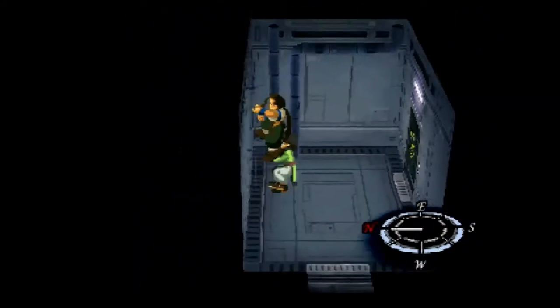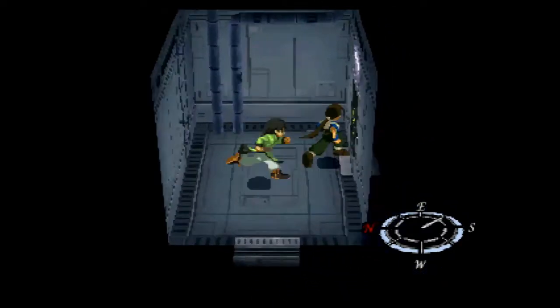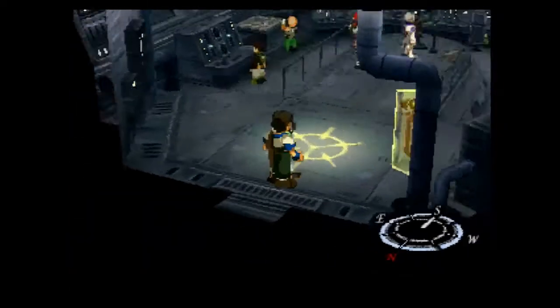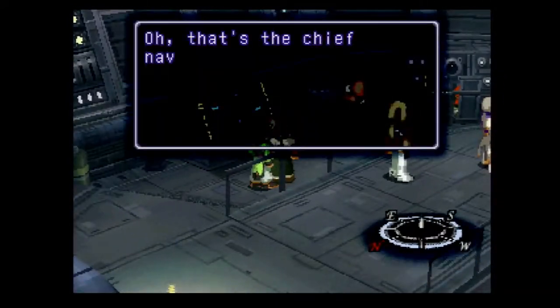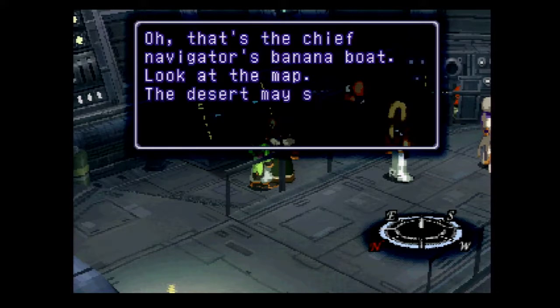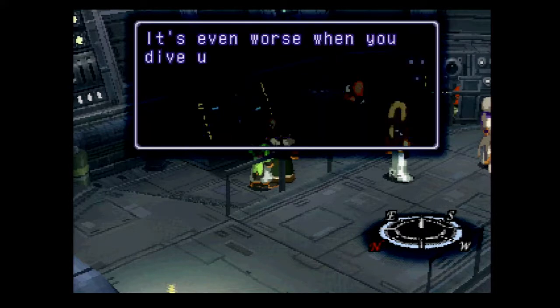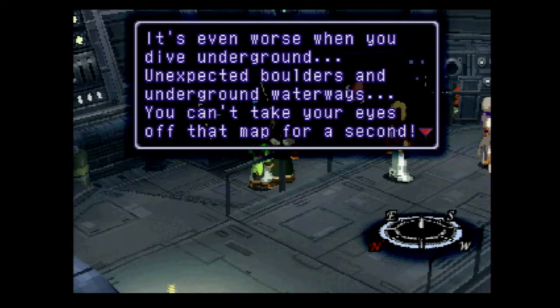And that's the bridge. We're on calms. That's the Chief Navigator's map. The desert may seem to be flat and boring, but it's actually quite complicated. It's even worse when you dive underground — unexpected boulders and underground waterways. You can't take your eyes off the map for a second.